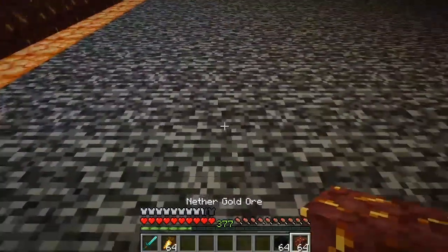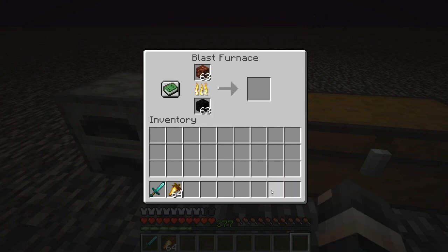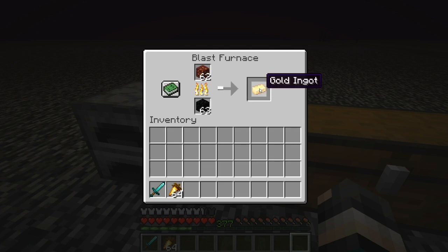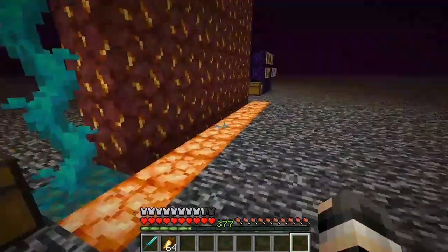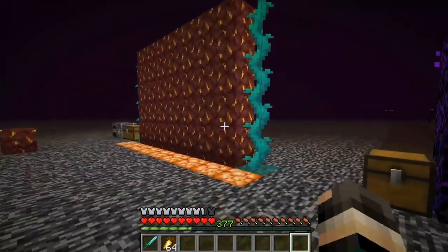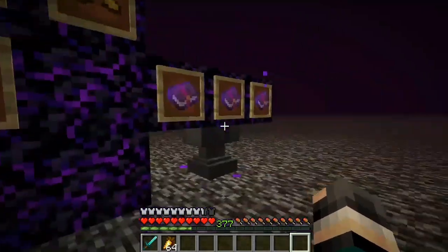You can find the nether gold ore in the nether and smelt it in a furnace to get gold ingots. This is essentially the lore and the source for how piglins got gold in the nether. So those are two of the three features covered.